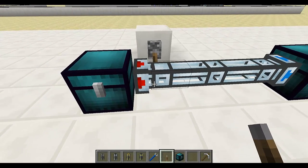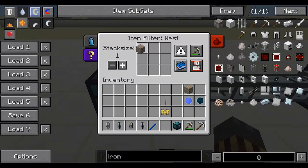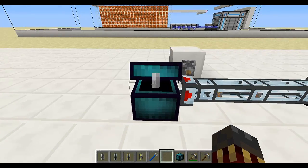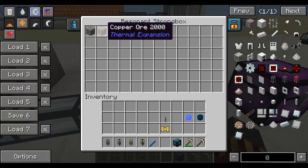The next button is use ore dictionary. Basically what this means is if you've got two blocks or items that are the same but from different mods — for example copper ore from Thermal Expansion and copper ore from Industrial Craft — these items are really the same in the Forge dictionary but they don't have the same ID. So what this does is match any items that are the same in the Forge dictionary, and basically if I put two copper ores from different mods, both of them will be extracted because they're both marked as copper ore even though they're from different mods.